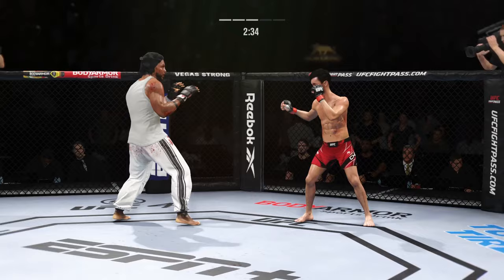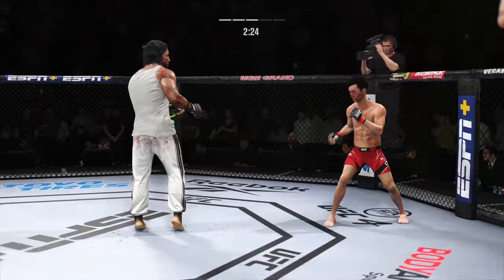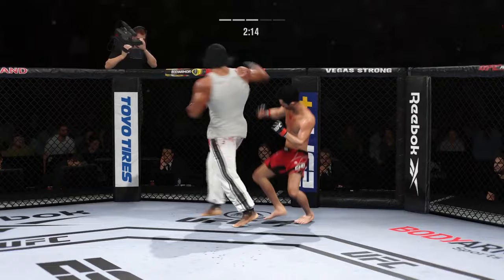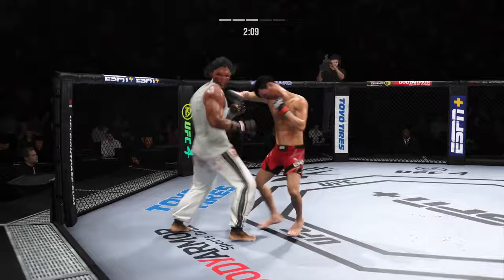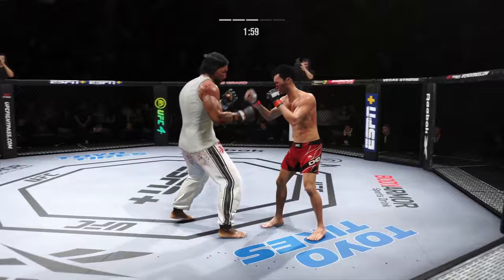That's a good right hand. Both fighters throwing heat now. Came within inches right there. Head kick lands. Spinning back fist. Just missed with the left there. He counters with a beautiful jab to the head. We told you off the top — he's got a decided advantage in reach, and he put it to good use. Choi gets caught with that punch — got to shore up the defense here. Nice elbow.